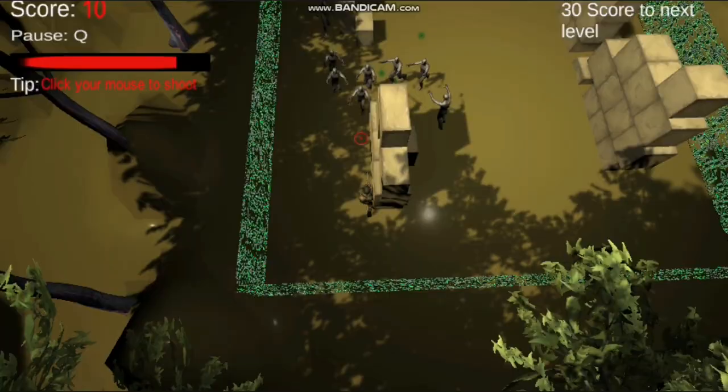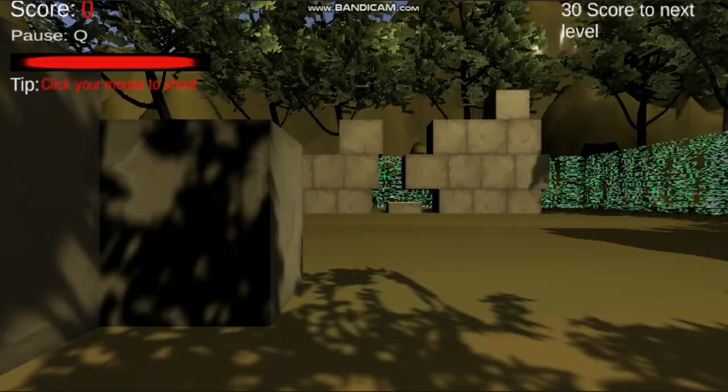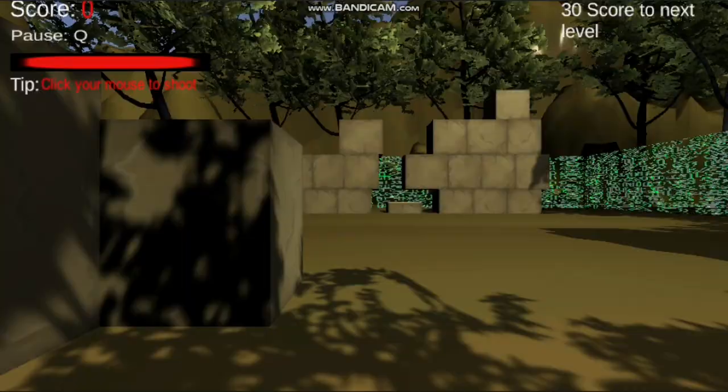In this last level you can't actually touch the walls, because if you touch the walls your player will take damage, as you can see there. Finally, if you win the game you will be sent to an end screen. It displays a player score of 0 here because I just loaded the end screen directly, but usually you will need to get 250 to finish the game.